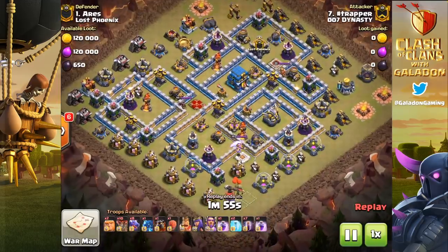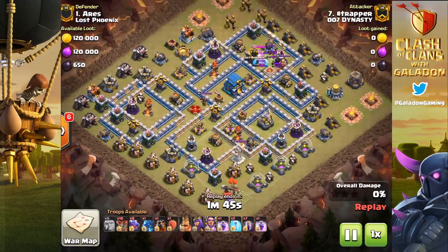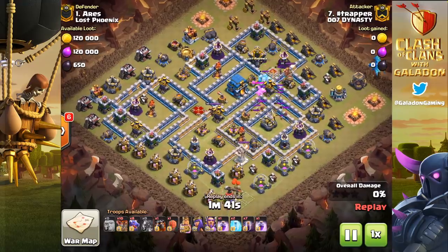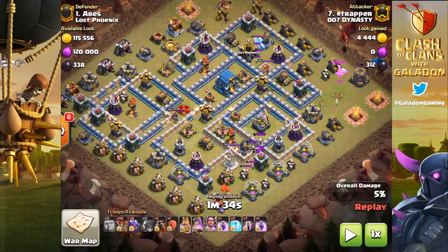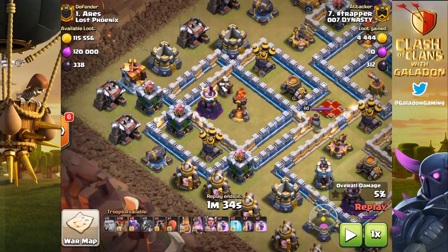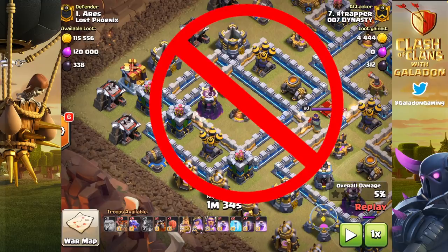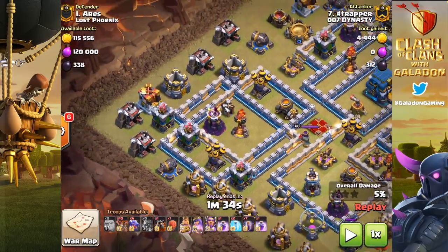Here's number one, Aries from Lost Phoenix — a non-anti-bat-spell base. It looks tough, completely maxed out. Aries is ranked number one because everything is maxed out, but taking a closer look at this quadrant, this entire area is protected only by an inferno tower set to multi and a wizard tower. They are within one freeze spell's radius, making this area extremely vulnerable to a bat spell attack with nothing else to slow it down.